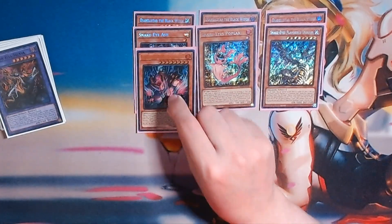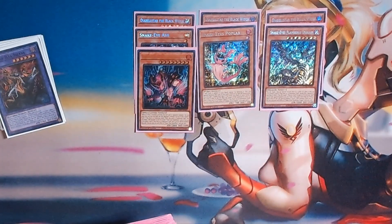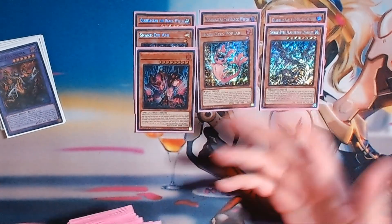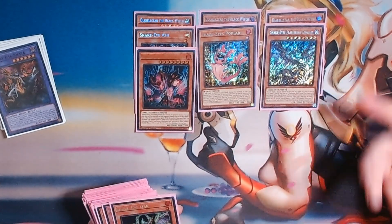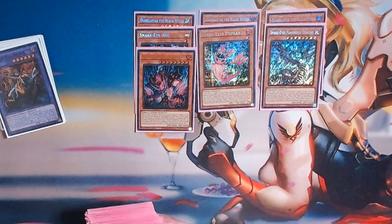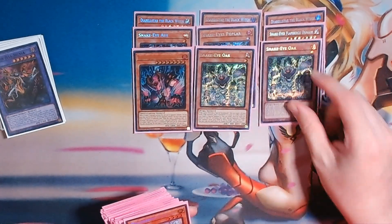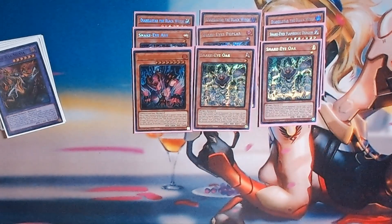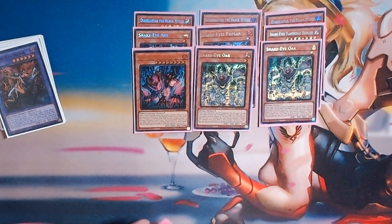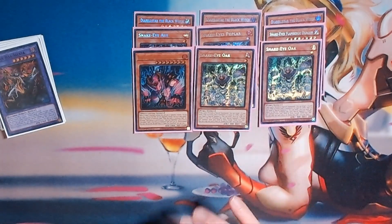And one Diabellstar. I used to run two when Snake Eyes was a full thing for follow-up, but you only need the one. And then for follow-up plays, we run two Oaks. Having the second Oak is really important, especially if you have to do follow-up things on the next turn, so it's always good to have that.